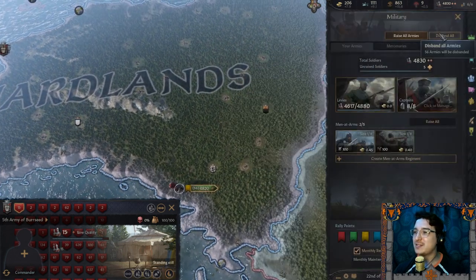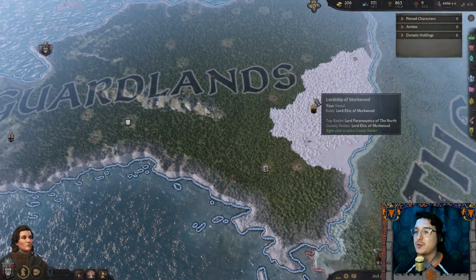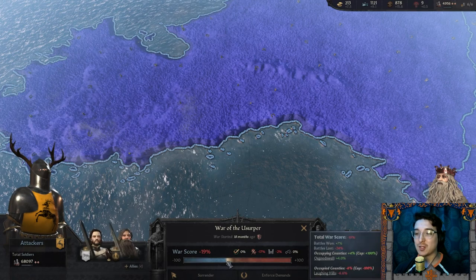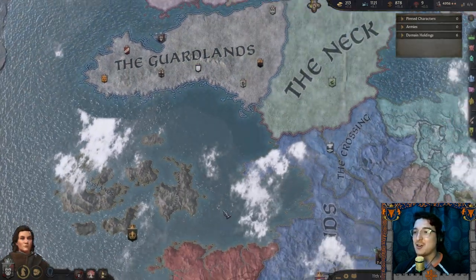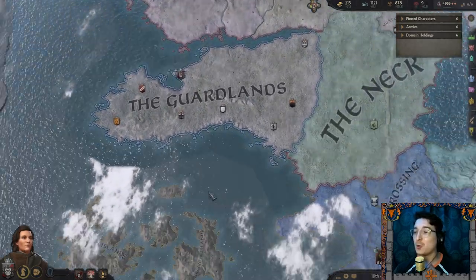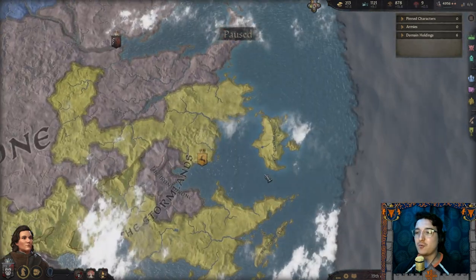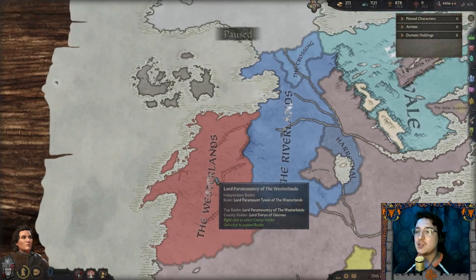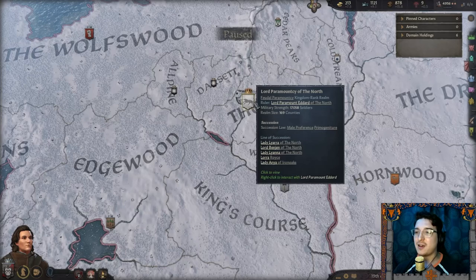Disband — all of you get lost. Go back to where you belong. We are losing this war against the Targaryens, but honestly as long as Lord Eddard survives I don't care. I have no love nor loyalty to Robert Baratheon, nor to Hoster Tully, nor to Jon Arryn — only to my liege lord Eddard Stark.